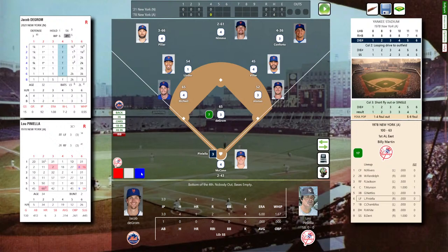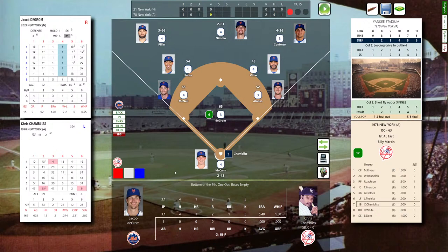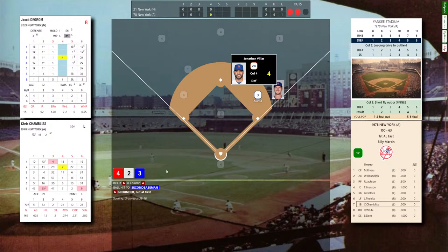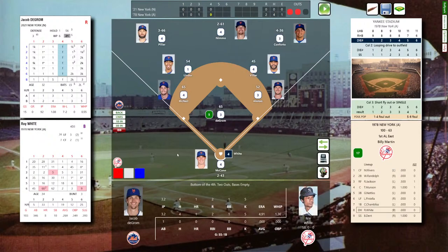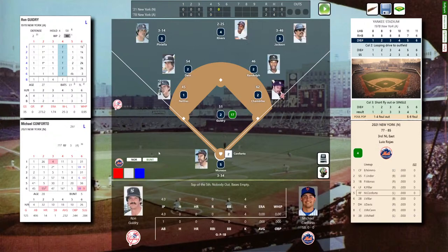deGrom faces Piniella, Chambliss, and White. Sweet Lou is out — strikeout! Beautiful fastball with lots of movement down and away. deGrom has now struck out five Yankees. Chambliss grounds it to Velar who flips to Alonso, two away. Roy White, the switch-hitting DH batting lefty, is 0-for-1. deGrom looking for a one-two-three inning — White grounds it to Alonso who flips to deGrom covering the bag. One-two-three go the Yankees — top of the fifth, 2-0 New York.